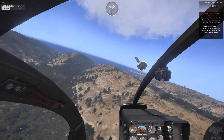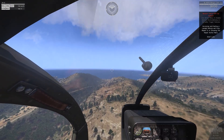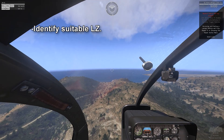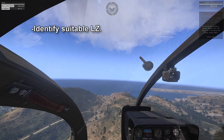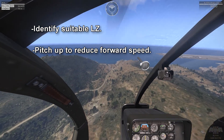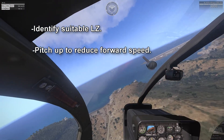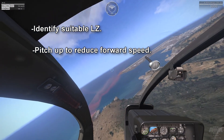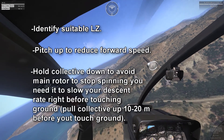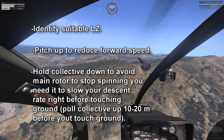Let's review the Autorotation scenario. Remember: when you lose power on the engine, the first thing you need to do is try to find a safe place and point the nose of the helicopter upwards. This is important because you need to reduce the speed of the helicopter when you touch the ground. At the same time, you need to hold the collective down all the way — this will help prevent the blades from stopping spinning.